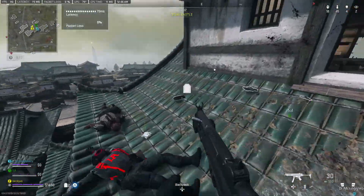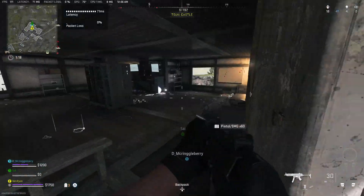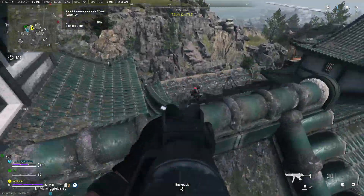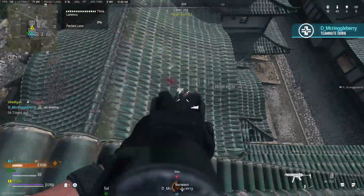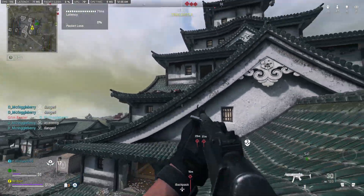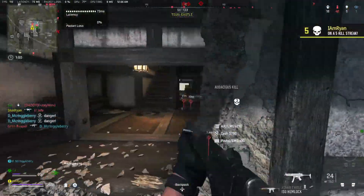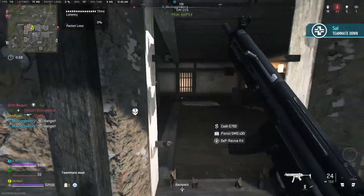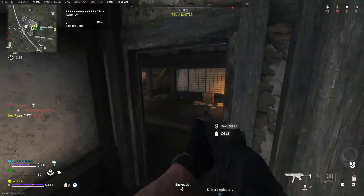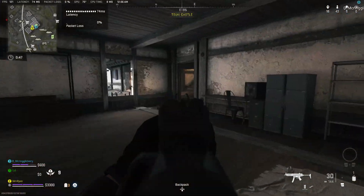When you kill someone, try and find a way to reposition, find some space to play, and then re-engage. If you can get good at this pattern — go in, fight, get someone down, maybe get a second person — you always want to try and find space. You can get behind cover, manipulate space, and then use peeker's advantage to jump out and win the gunfight.